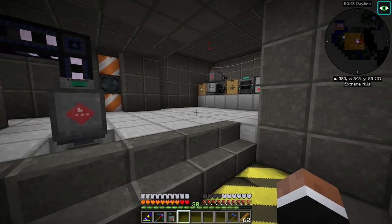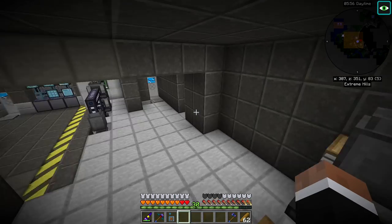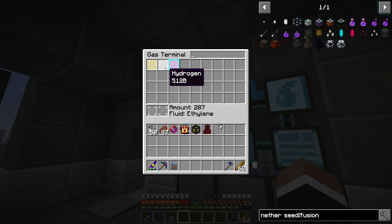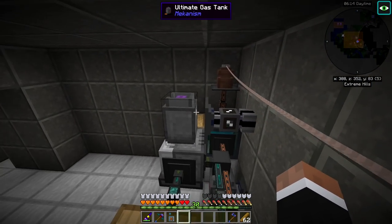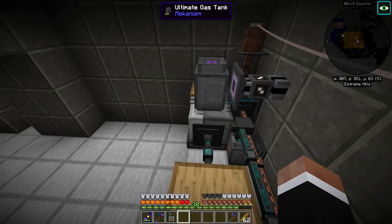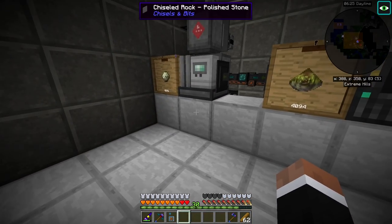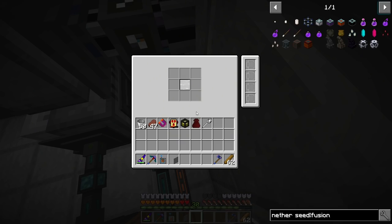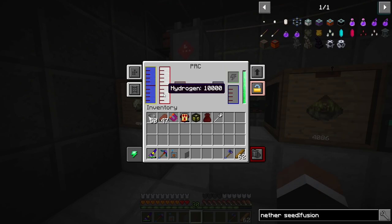I also expanded things so it's not so cramped and moved some stuff around. We now have a gas terminal for Mekanism gases — we have oxygen, hydrogen, and ethylene. The reason we can see them here is that I've attached storage buses around the base on these gas tanks. This is still producing ethylene — I switched over to melons but that's also pretty good. Down here I'm exporting hydrogen from another place to this gas tank, just to make sure this guy has hydrogen.